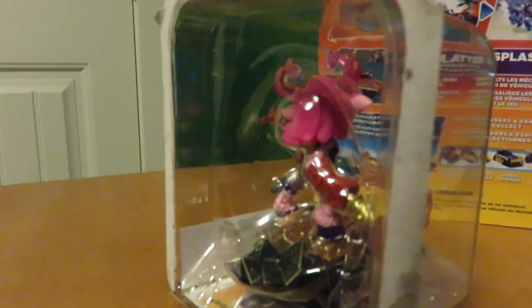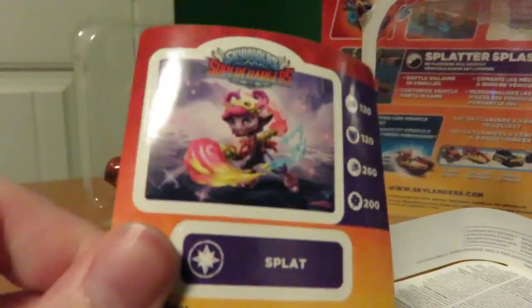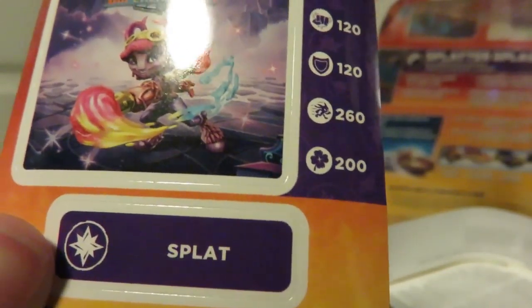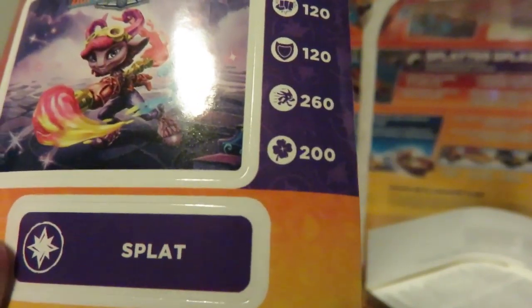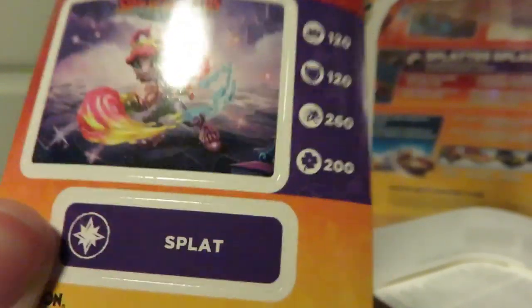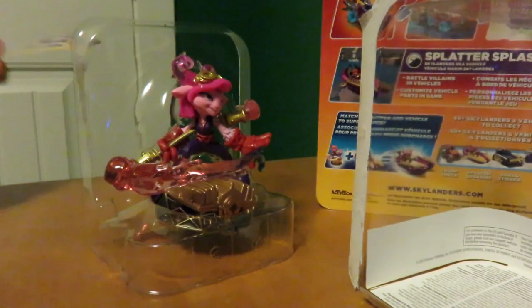My garbage can was right beside my closet door, which is too far for me to reach. Here we have a sticker of Splat, and it also has Splat's stats. For attack she has 120, for defense she has 120, 260 for speed — that's pretty quick — and 200 for magic. That's understandable; she's from the Magic Element.